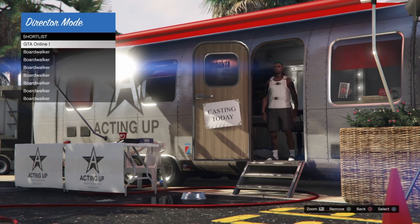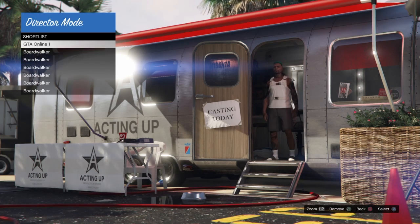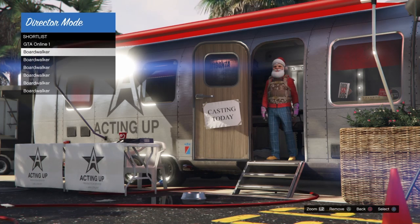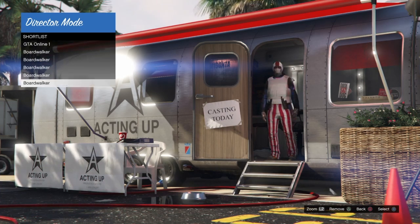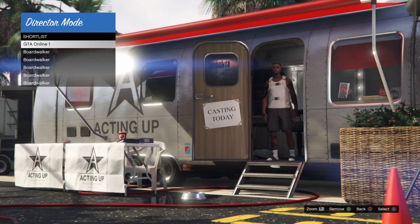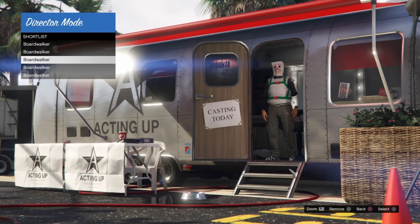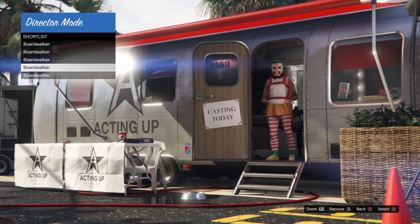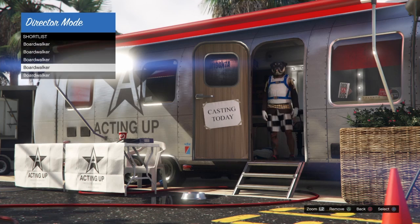Find an outfit that has white body armor, press triangle to shortlist it, and do that for about four to five different outfits so you have them in your shortlist. Once you have those outfits shortlisted with all-white body armor, remove your online character from the shortlist by pressing triangle (or Y on Xbox). From here, hold down on your D-pad and scroll through your shortlist, spamming square for about 10 seconds — this is how we freeze the body armor.